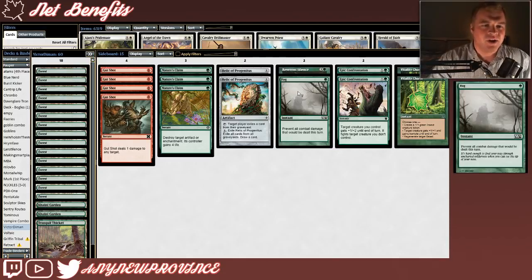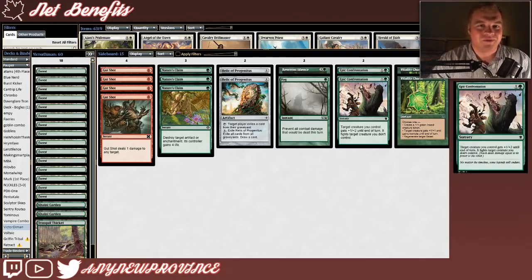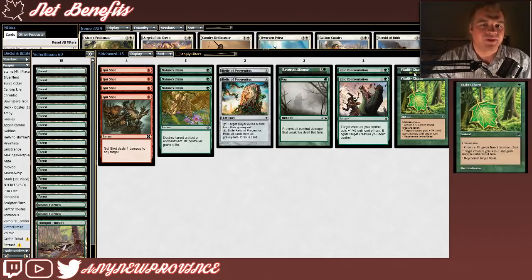We have 1 copy of Fog, because who expects an Infect aggressive deck to play Fog? We have 2 Epic Confrontations for killing another aggro deck's creature while pumping our Infect creature in the process. And we have 2 copies of Vitality Charm, which can create a 1/1 green Insect creature token, give target creature +1/+1 and trample until end of turn, or regenerate a target Beast. That's a ton of stuff on one card.